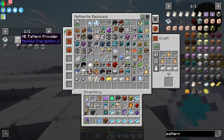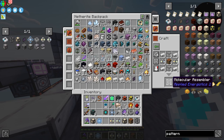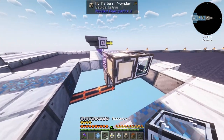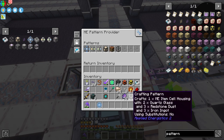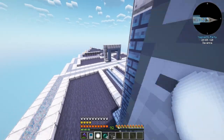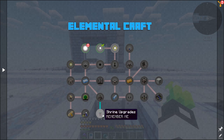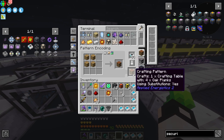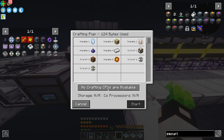We'll also need a Molecular Assembler. I'm making three of them because the more you have, the more crafting recipes can run at once. Basically, the ME Pattern Provider is provided with patterns, and each Molecular Assembler can craft one recipe simultaneously. I also just got an Element Source — no idea what that is, but maybe we'll get into it later. I click this to prevent substitutions — this makes it so any wood type can be used in the crafting recipe.